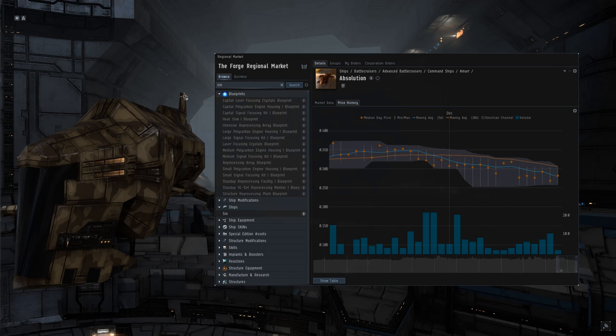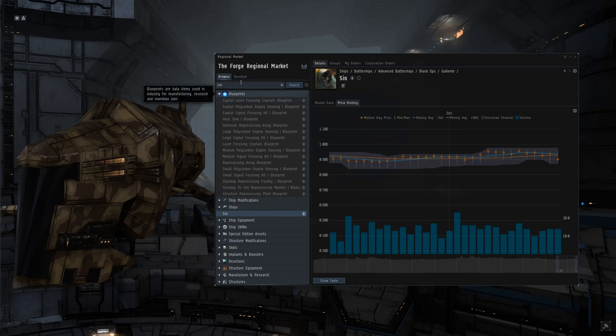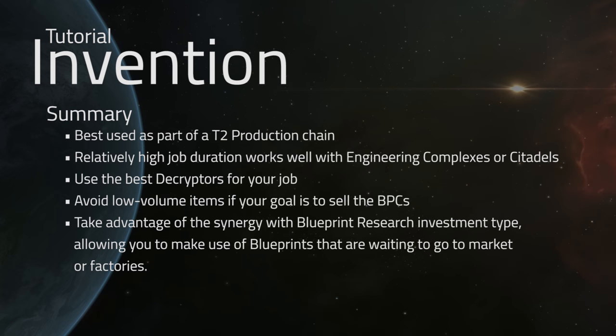Of course, again, this only applies if you are trying to make a profit from the blueprints themselves, which I actually wouldn't advise — I would prefer that you used it as part of a T2 production chain. To summarize: we do have that T2 production chain synergy, as well as a synergy for industrial complexes or citadels. We want to use the best decryptor for our job to maximize the output, and if we're doing this as an investment, we want to avoid low-volume items. Taking advantage of the synergy with blueprint research means that our otherwise idle blueprints are going to be well used with this type of investment.